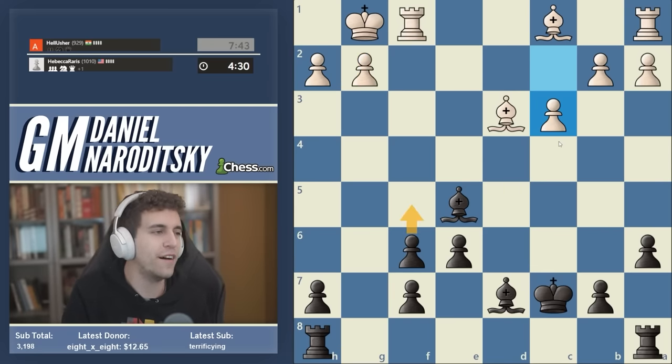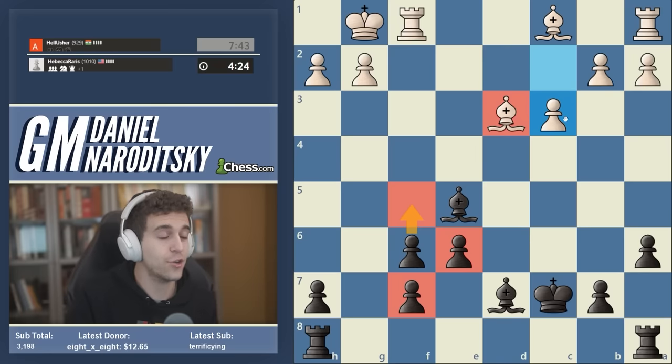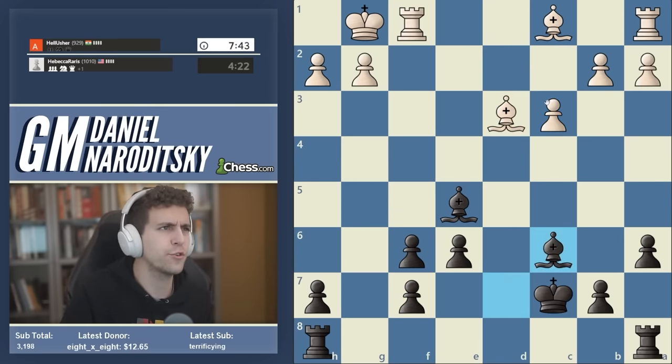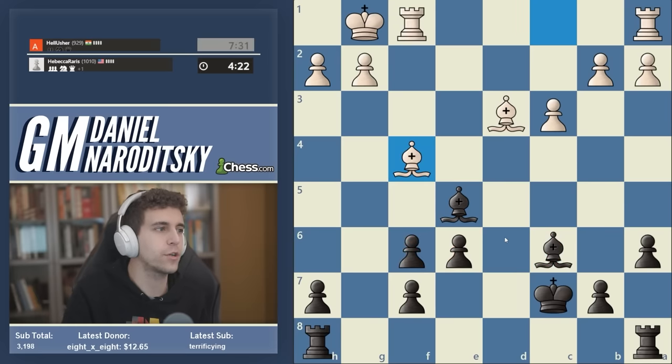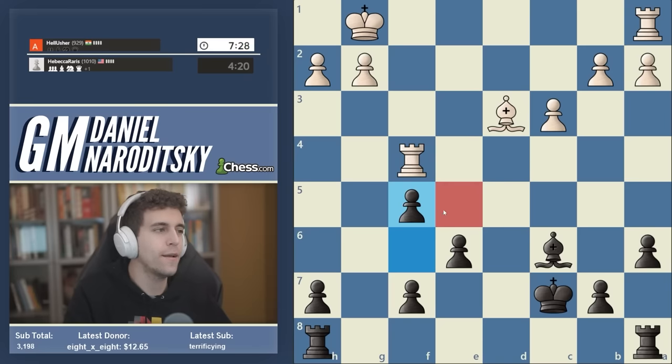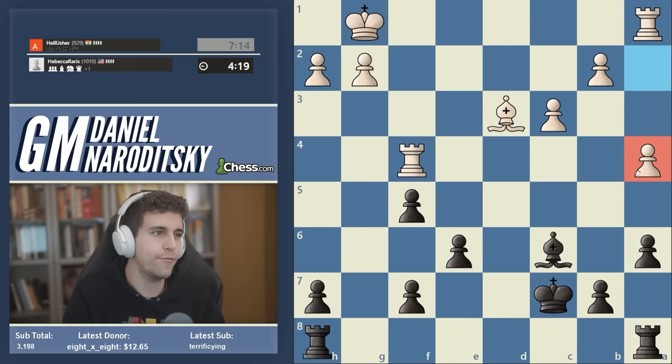We could start with the move f5, which restricts the bishop and builds this annoying pawn chain. But there's no rush — we can start with bishop c6. The second major reason: this particular pawn structure occurs in several openings — the Scandi, the Caro-Kann — and it's actually a lot better than it looks because all of the pawns are defending each other. The only major drawback is that the h7 pawn is isolated, but that's not a reason not to go for this. A4 is a pretty empty move.